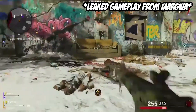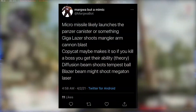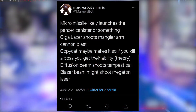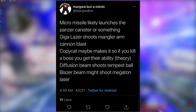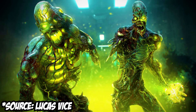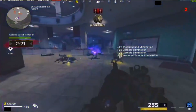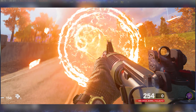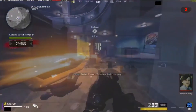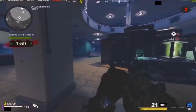The leaker explained all of the effects: Micro Missile likely launches the Panzer canister, Giga Laser shoots the Mangler arm cannon blast, Copycat maybe gives you a boss's ability when you kill them, Diffusion Beam shoots a Tempest ball, and Blazer Beam might shoot a Megaton laser. Data miners found it within the game and it seems to be based on the XM4, though we're not sure if this is the final build.